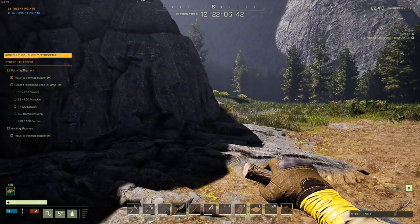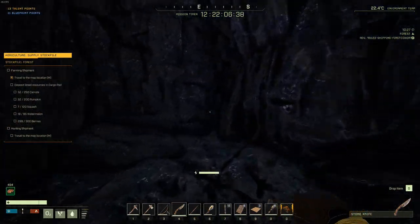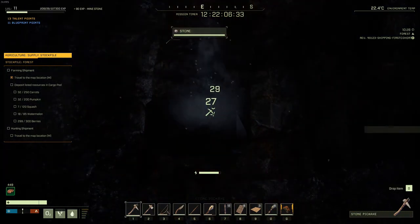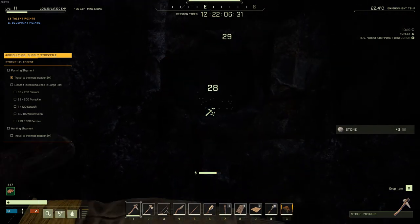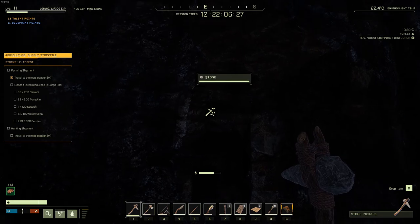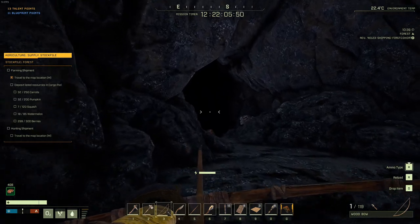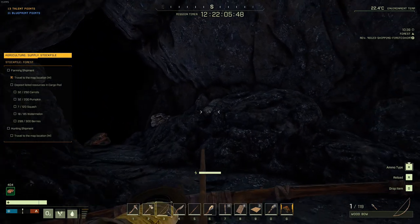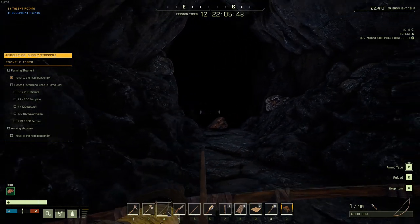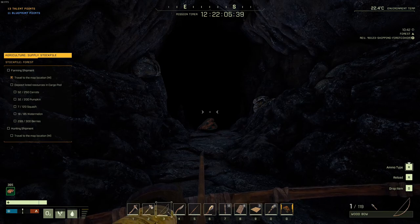There are two types of cave entrances. The first type is sealed — as you walk up to it, you can see the little mining pickaxe icon, and you're going to have to pickaxe your way through to get to the cave. The other type is already open, as you can see here — you can even see the ore nodes sitting right there. For the sealed ones, just mine through it and make it big enough so that you can crawl through.